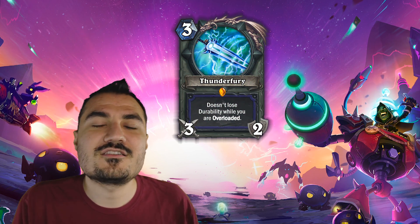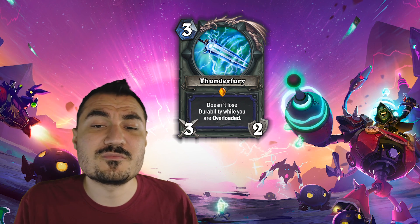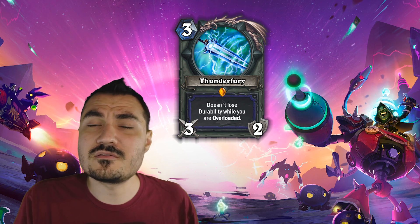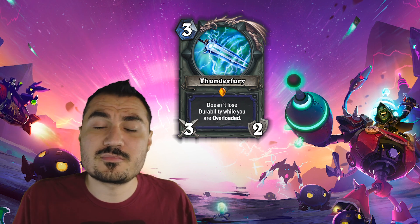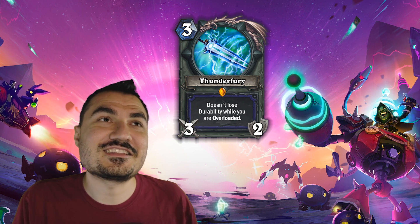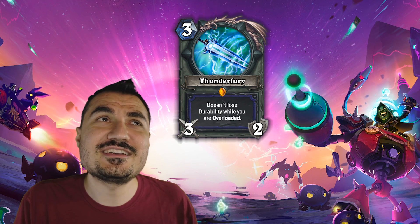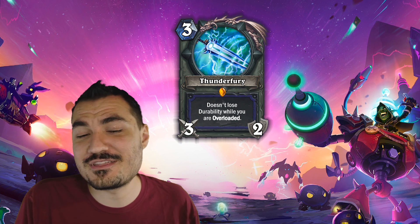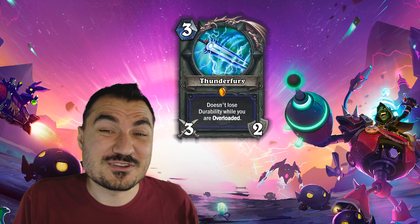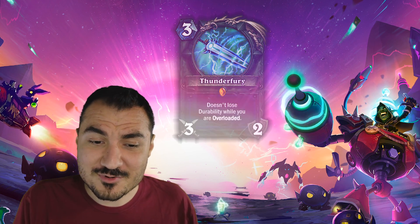Thunderfury is an amazing card using the overload mechanic — a 3-mana 3/2 weapon that doesn't lose durability while you are overloaded. A 3-mana 3/2 plus a minor ability is actually pretty well balanced, so something like this could have easily taken over the legendary weapon slot that was not particularly used other than the odd arena game — and generally, the odd dual-class arena game. Right now is the only time we're seeing the current Shaman legendary weapon.